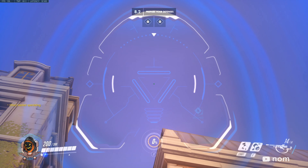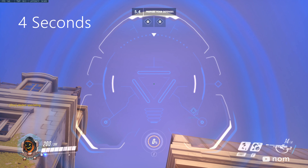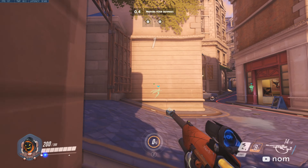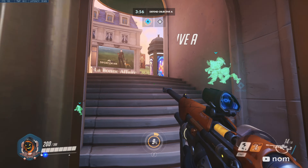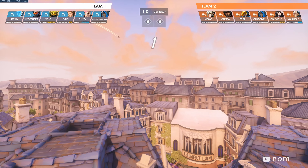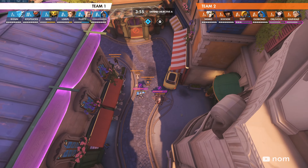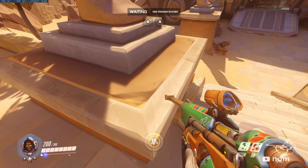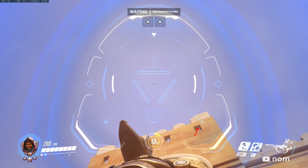For Paris defense, use that crack as your reference point and throw at about four seconds. For Temple of Anubis, stand on this corner and use the edge of that window as your reference point.